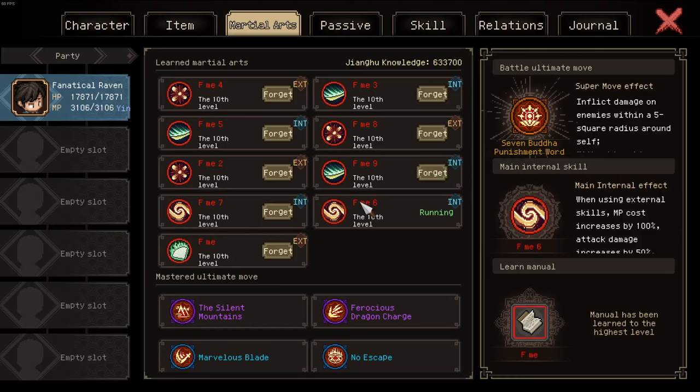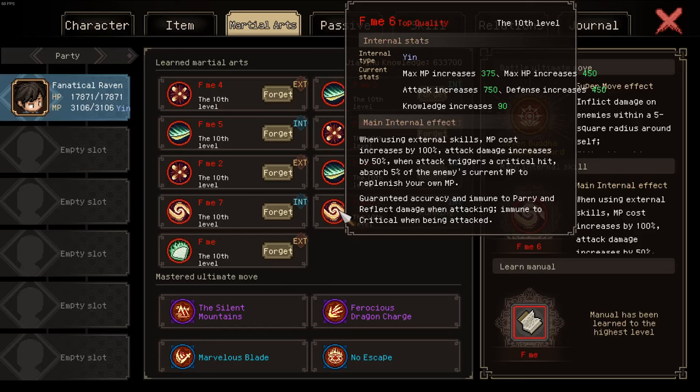If we look at the active internal manual I'm running, on its own it grants 750 attack — an obscene amount for an internal, which is normally supposed to grant HP and defense. Then the main internal effect: the first effect is from a new internal manual and it grants 50% more damage with your external manuals. We already have 50% increased base attack, now 50% increased damage — these are multiplicative. Furthermore this also grants MP leech so you don't run out of mana, and the bottom effect is 13 Sutras because fusing two manuals simply combines the effects of both.